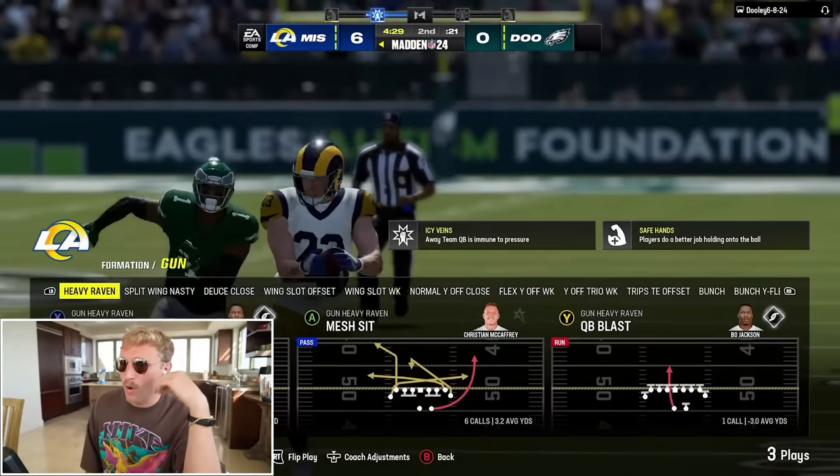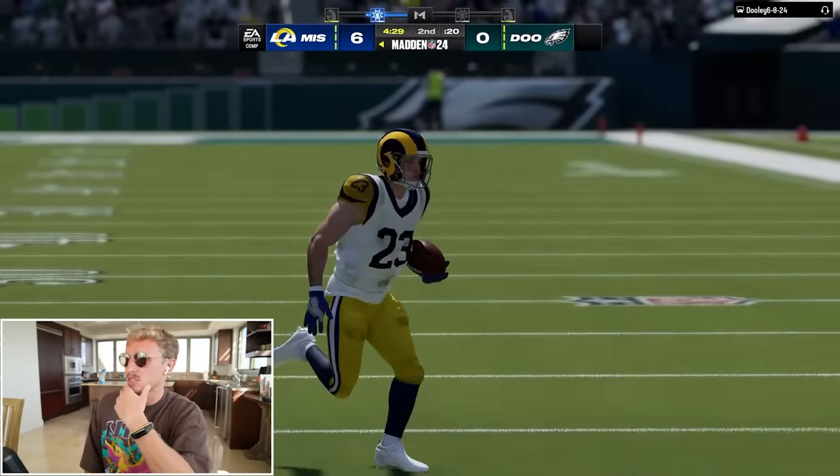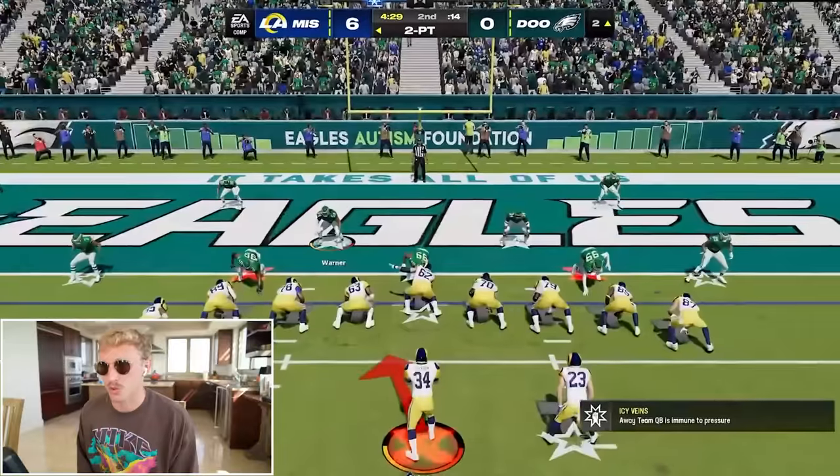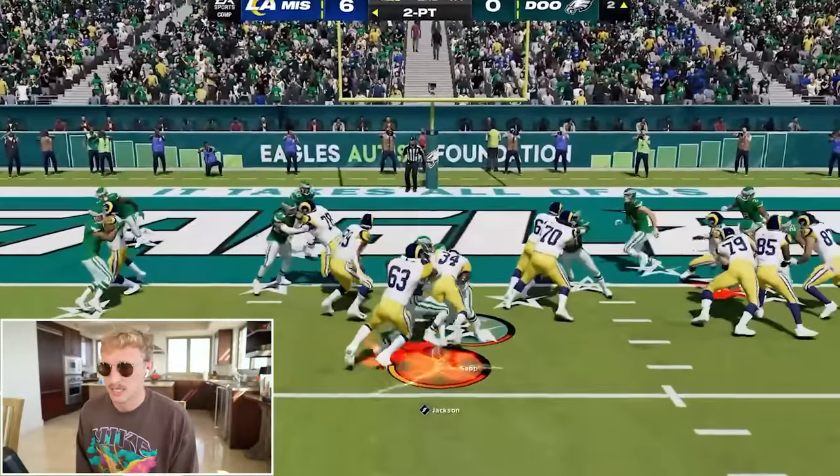That's a run commit. We're going to go heavy Raven QB Blast — this is a classic Baltimore play right here. Not sure how this is going to work against Warren Sapp, but I want to give it a go. Forget Warren Sapp!